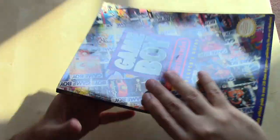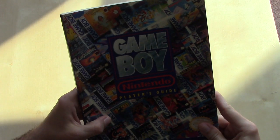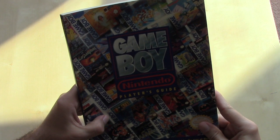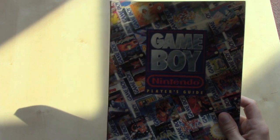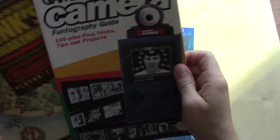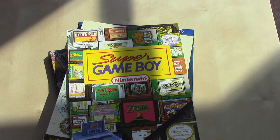So that, my friends, is the Game Boy Player's Guide. Stay tuned for part two, coming fairly soon. Remember, you're going to have a say in what guide we look at in depth — take a look at the link in the video description and vote for which guide you'd like to see. The options again are: Legend of Zelda Oracle of Seasons and Ages, Game Boy Camera Funtography Guide, Legend of Zelda Link's Awakening, and the Super Game Boy Guide. Until then, thank you for watching, and please take care. Bye bye.